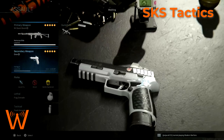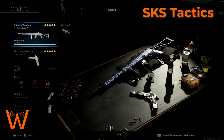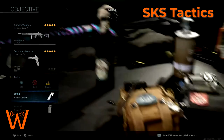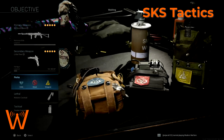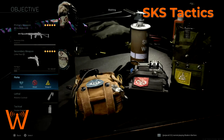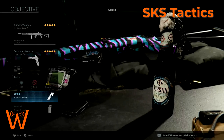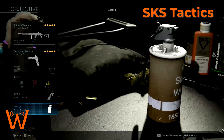For the secondary weapon, unlike the FAL you're not going to find yourself really needing it - the SKS is pretty versatile. For my objective kit the loadout is the same as my assault kit; the only thing I change is my perk loadout and my lethal and tactical. My go-to objective setup is EOD and Shrapnel - EOD lets me get on the objective without being killed by grenade spam as easily, and Shrapnel gives me two Molotovs which I use for area denial. Smoke grenade follows the same concept - obscuring your position when defending or capturing an objective.